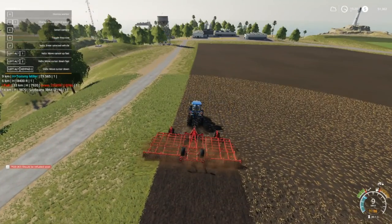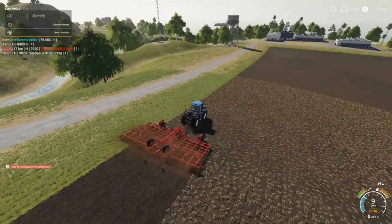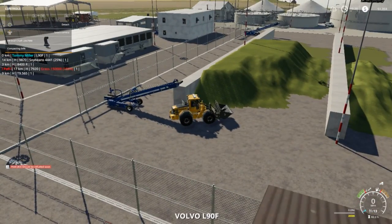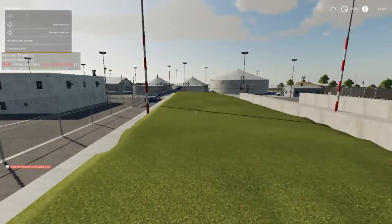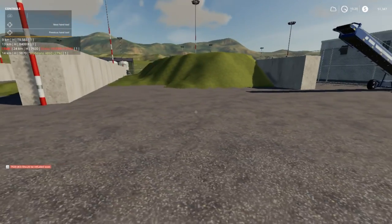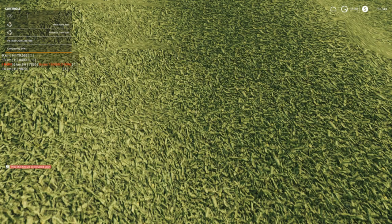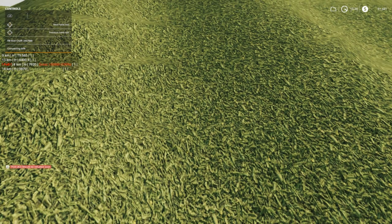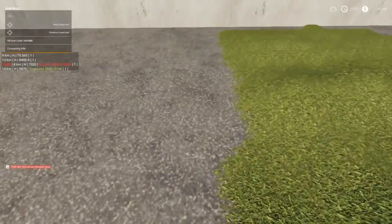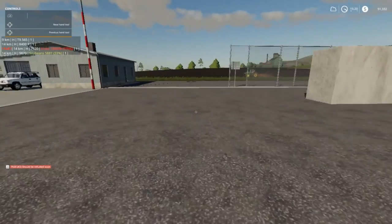All right everybody, we are cultivating field four — this is a contract. I'm just all over the place. I think chickens are good for now. I got all the mess cleaned up. Look at that pile — we're at two million four hundred and sixty seven thousand eight hundred eighty eight liters of the green stuff. We're going to be rolling in the money.